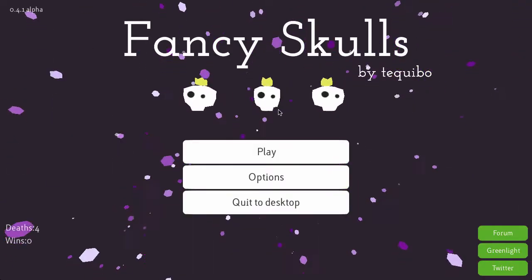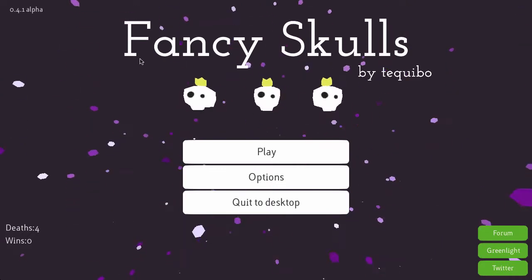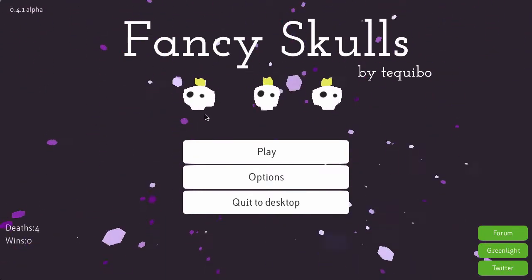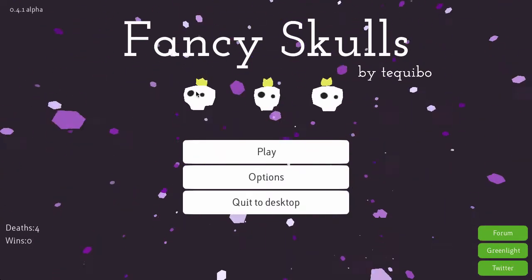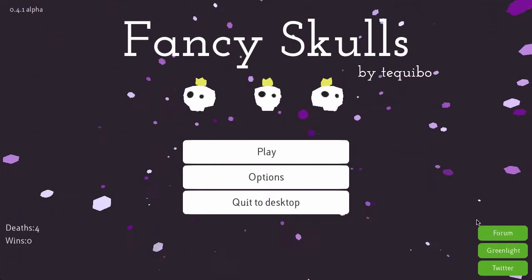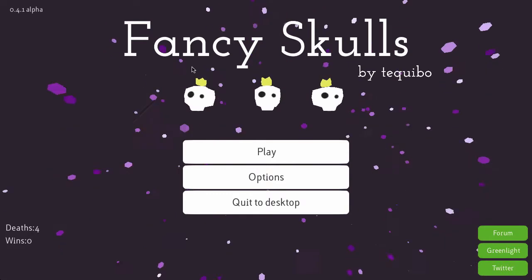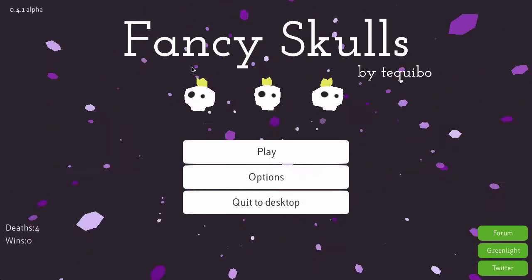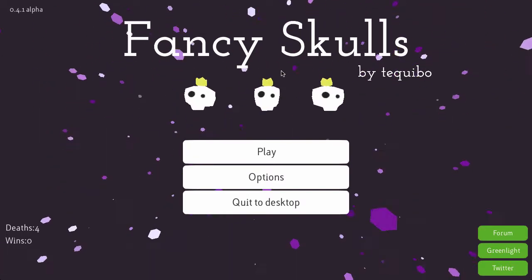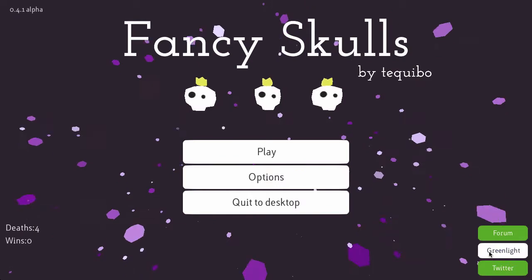It's probably at the point where I should close off this video, because I think I've shown enough to represent Fancy Skulls. Funny enough, I don't really know what the name of this game has to do with anything, because there aren't too many skulls in the game so far — more just weird abstract monsters. Fancy Skulls is super, super good right now. You can pick it up — it's currently on Steam Greenlight, so you guys should go give that a thumbs up. Currently you can pick it up for five dollars on the Humble Store.